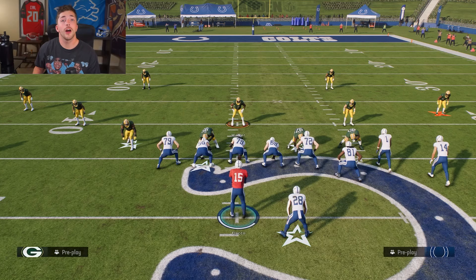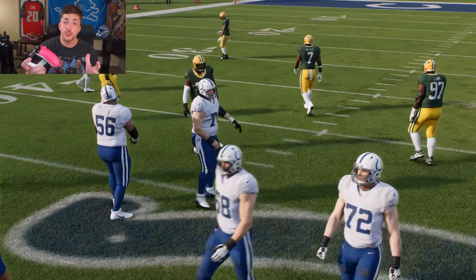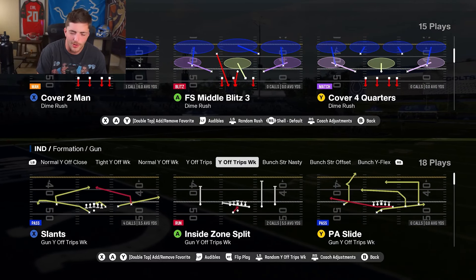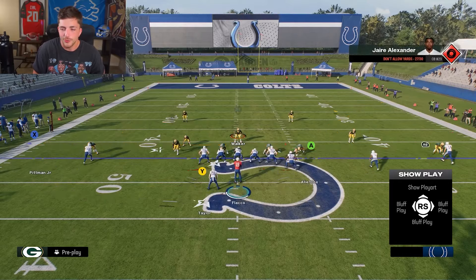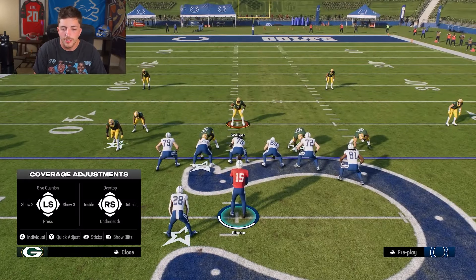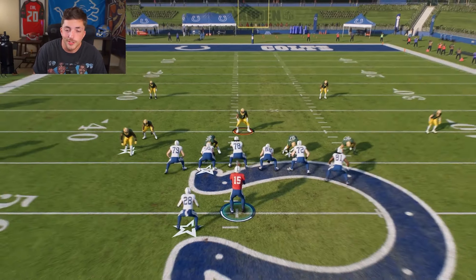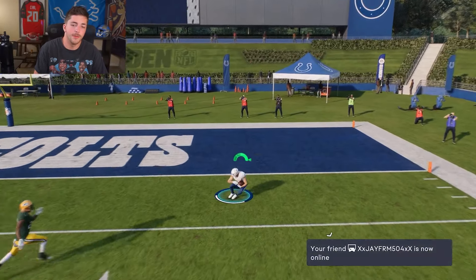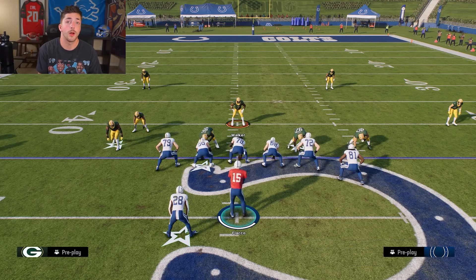Clear out routes are the bane of switch stick's existence. If you have a good clear out route pushing the deep zone back, they can't switch stick onto that deep zone to play underneath — or else they just give up the streak for a touchdown. Right here: corner out — well, I defended the corner, gave up the streak. So we want clear out routes to attack people who like the switch stick.